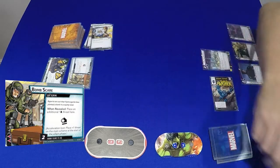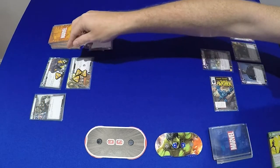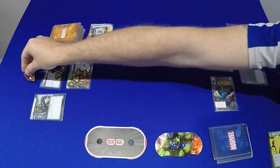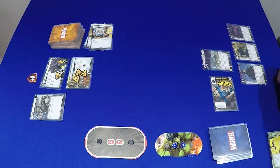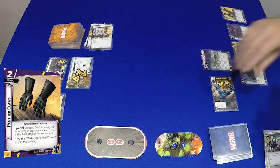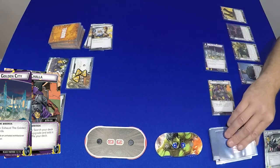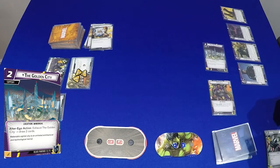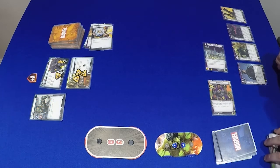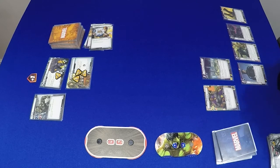Encounter card: Bomb Scare, so it comes with 3 threat on it and an Acceleration Token. Then it is my go - we use Power Protection and Haymaker to get Panther Claws out, then flip over and draw 2 cards. Pretty ineffectual turn, don't really like those ones.